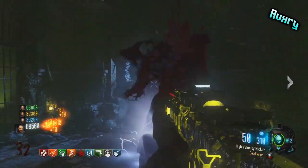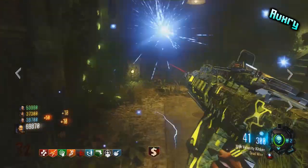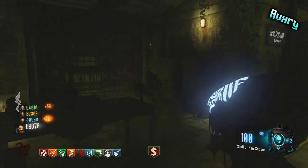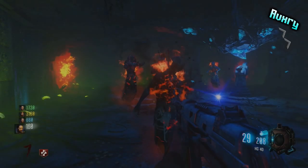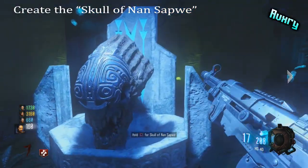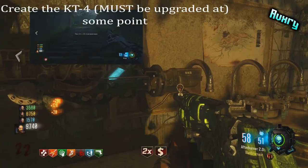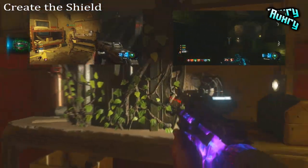What's up guys, Aver here bringing you a Black Ops 3 DLC 2 Zetsubo no Shima main easter egg video, and this one's going to be short and detailed. Before you get into the game, you can do this with solo or co-op, but at least one person needs to have the 'Anywhere But Here' gobble gum — it's a classic gobble gum essential to one of the steps. You also need three things: the Skull of Nansapui, the KT4, and the shield. Links to tutorials for those will be in the description.